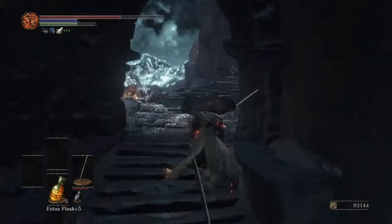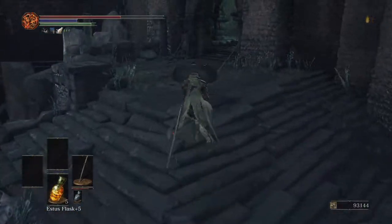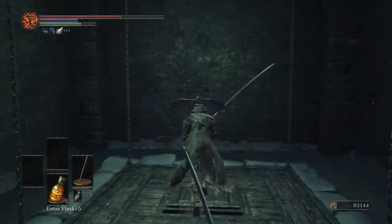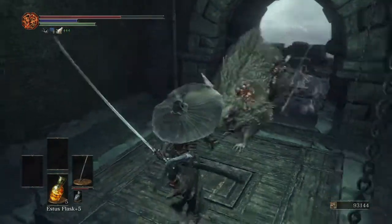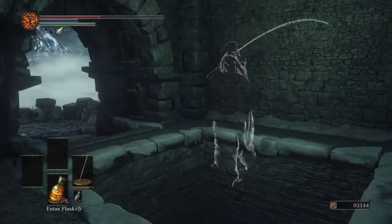You just gotta run through here, touch this guy's back, then run through here, run up here, step on this thingy, knock the mouse off — or get knocked off by the mouse.